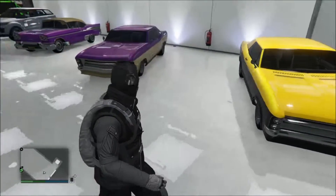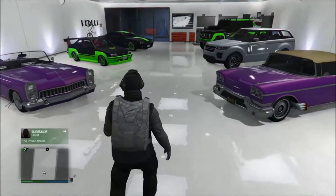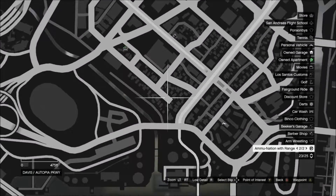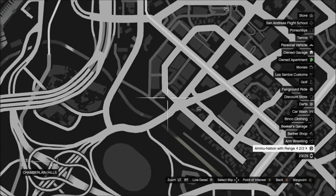I wasn't able to find any of the other versions, but I assure you they exist. So again, I'm just showing you where this is — this is down by all the gangs right there. That's the Grove Street cul-de-sac, and this is the Ballas, the green guys, all that stuff.